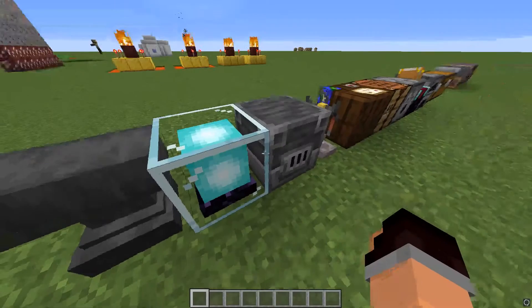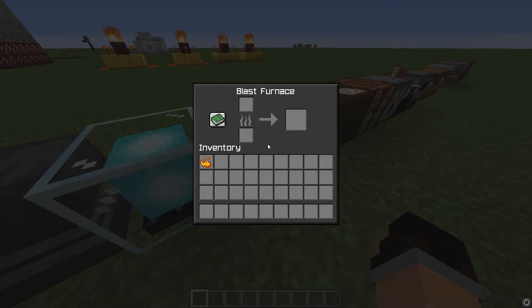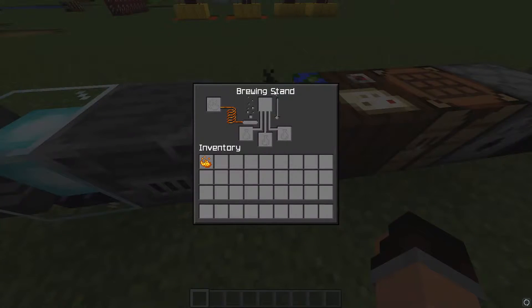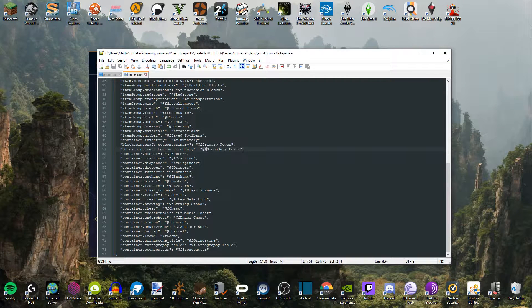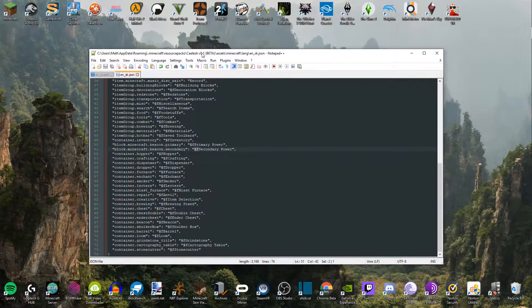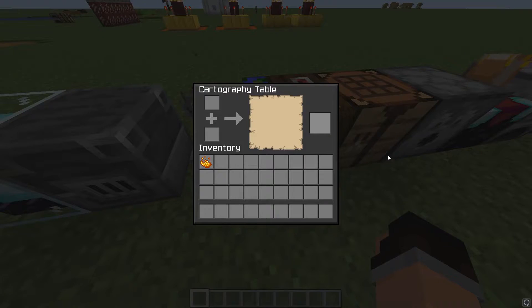The more complex thing was changing each of the words in the lang file to have the white syntax. All of the words that you see in these GUIs are originally a dark grey, which is kind of what the background is, so you have to go into the lang files and use these symbols here. Basically there's a little squiggly thing and then an F — that will make it so that text in-game appears to be white, as you will see just here.